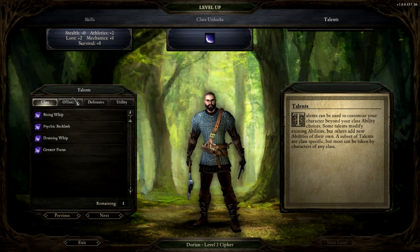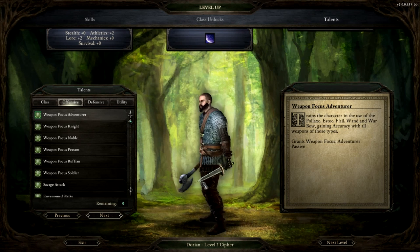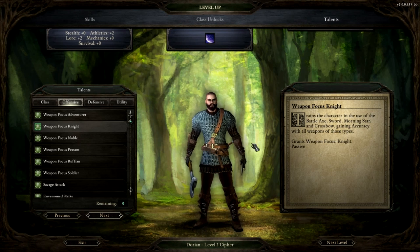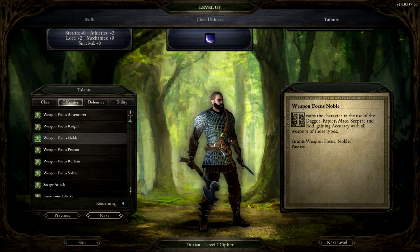Now we're looking at the talents. There are class talents and overall talents. All the offensive, defensive, and utility talents are the same for all classes. The weapon focuses I really like because instead of focusing on just one weapon type like in Baldur's Gate or D&D style, it gives you a whole class of weapons. Adventurer covers poleaxe, estoc, flail, wand, and warbow. Knight covers battleaxe, sword, morningstar, and crossbow. Noble is dagger, rapier, mace, scepter, and rod — I think scepter and rod are both ranged casting implements.